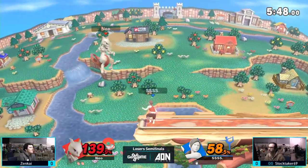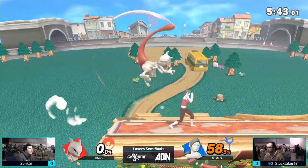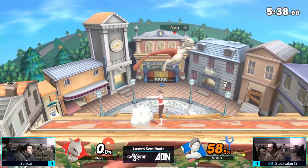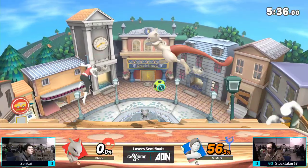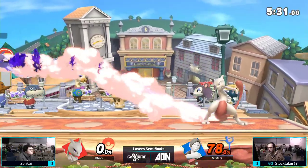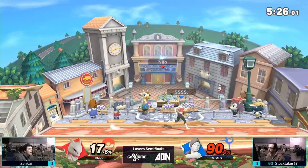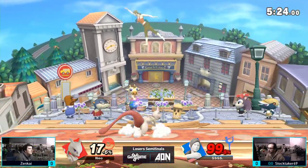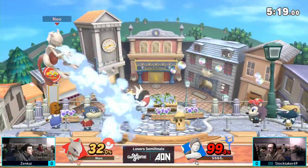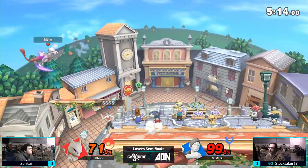He was trying to finish him there. There's the F-tilt — good catch by Jared. 58% on Stocktaker, let's see if he can come back from this deficit. And he was able to bring it back with that combo. What the heck was that? Spot dodge canceling — it's now official. Thanks, Sakurai. That's usually the Wii Fit combo starter, especially against a character with a big hitbox. Getting something started there.